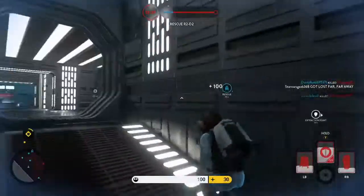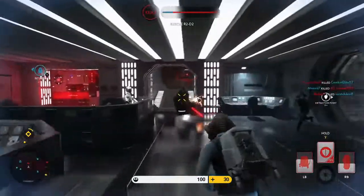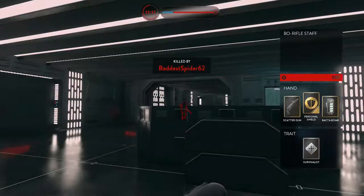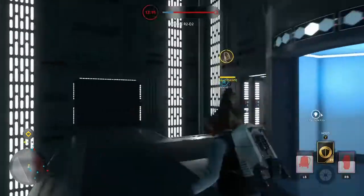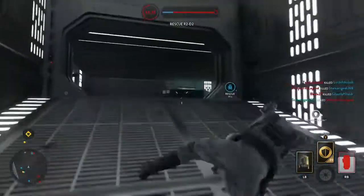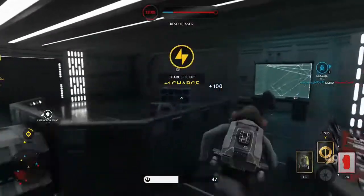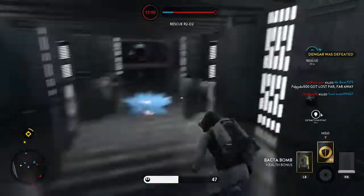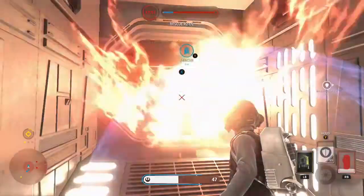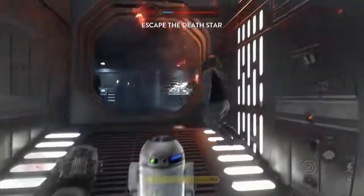Chewbacca is there to help us wrap this up. You've got company. Be on the lookout for a Trandoshan bounty hunter. The bounty hunter Dengar is there to assist in the Imperial attack. Watch for it. Dengar has been taken out. We've liberated our asset. Now escort him to safety.